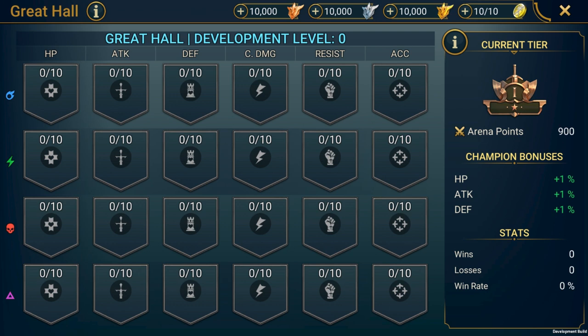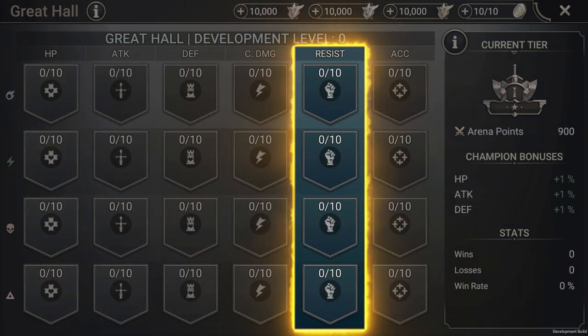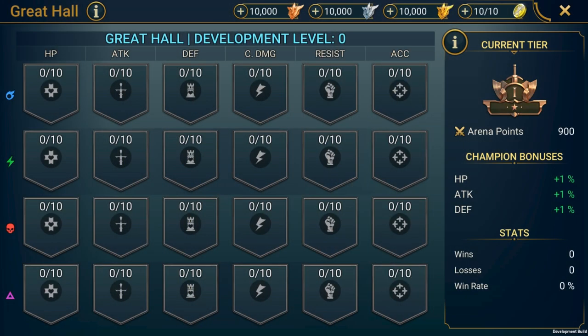They're divided up by type of bonus and by affinity. See the rows and columns? Each row represents an affinity, starting with Magic and ending with Void if we go top to bottom. Then each column pertains to a specific stat. It doesn't cover every stat in the game, just HP, Attack, Defense, Crit Damage, Debuff Resistance, and Debuff Accuracy. At every intersection, there's a Great Hall bonus.